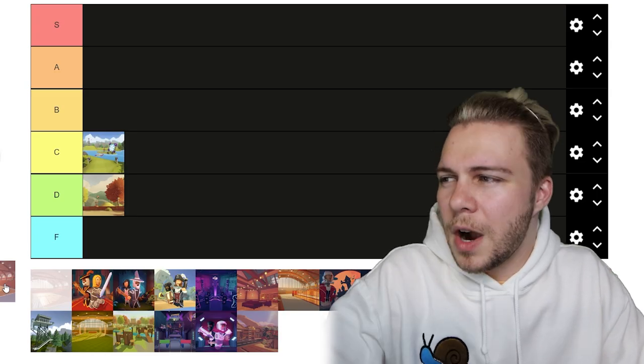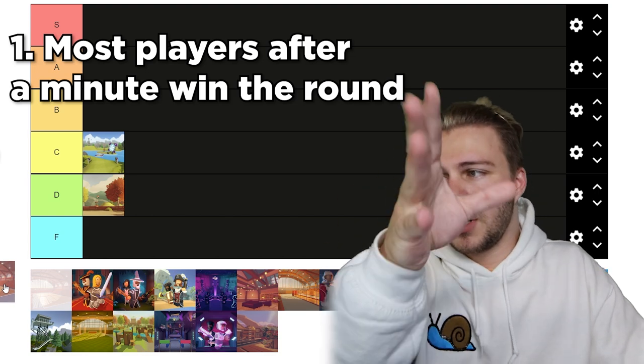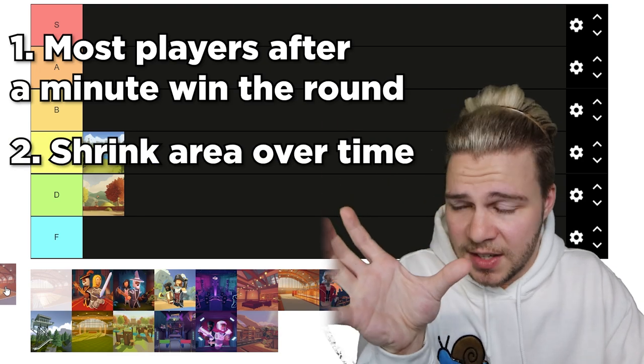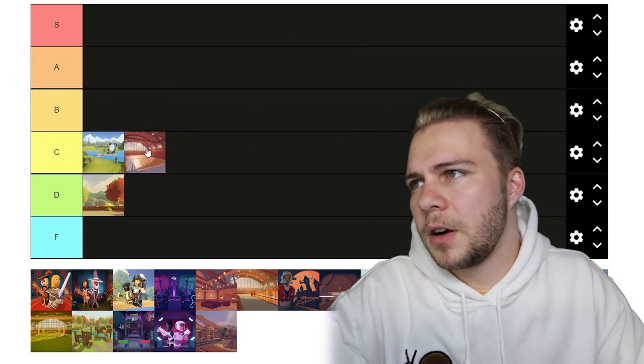Some simple suggestions: whoever has the most players left after a minute wins the round — that way if a team's losing, they're not going to camp in the back; they'll actively try to get back in the game. Another suggestion might be a swarm-like mechanic where as the round goes on, the field gets tighter and tighter, so you're forced to eventually hit the other people. For that reason, dodgeball gets C tier.